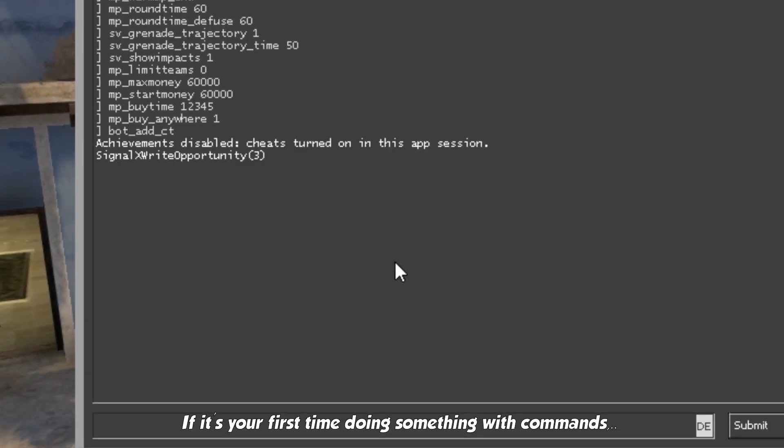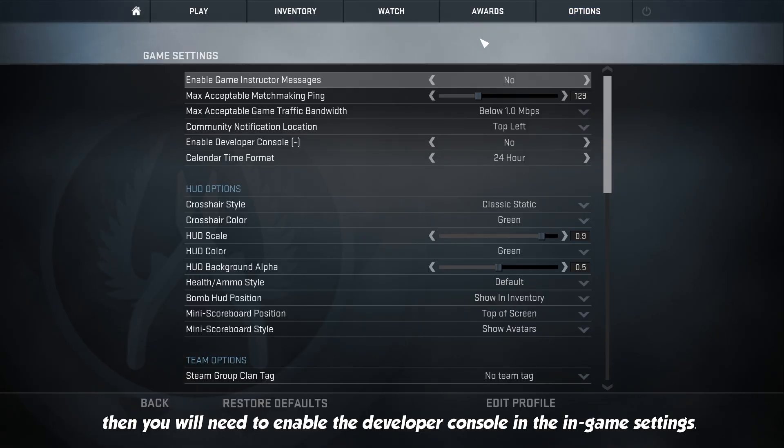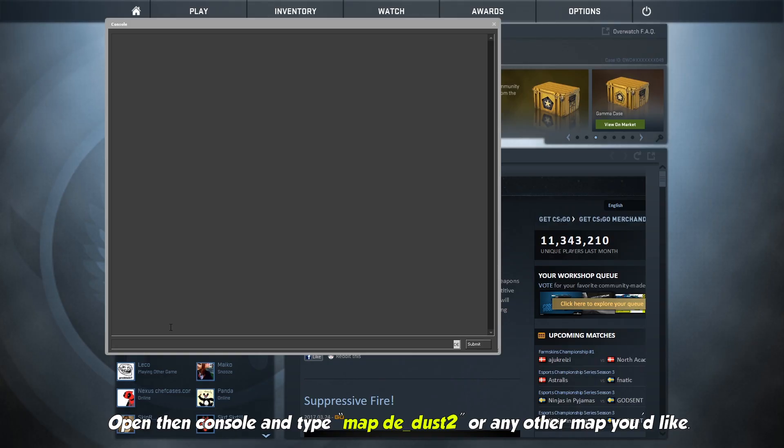If it's your first time doing something with commands, then you will need to enable the developer console in the in-game settings. Open the console and type 'map de_dust2' or any other map you'd like.